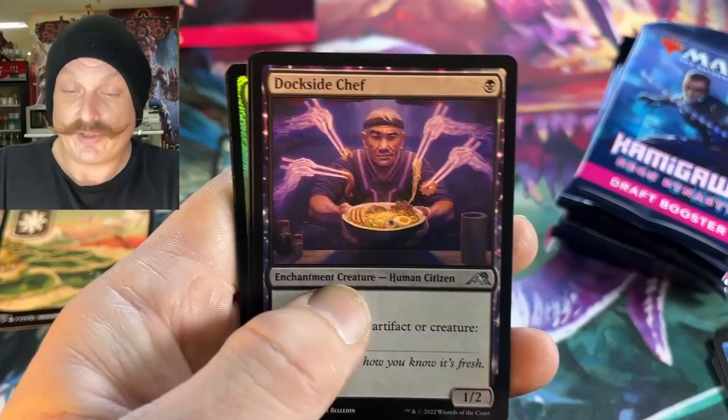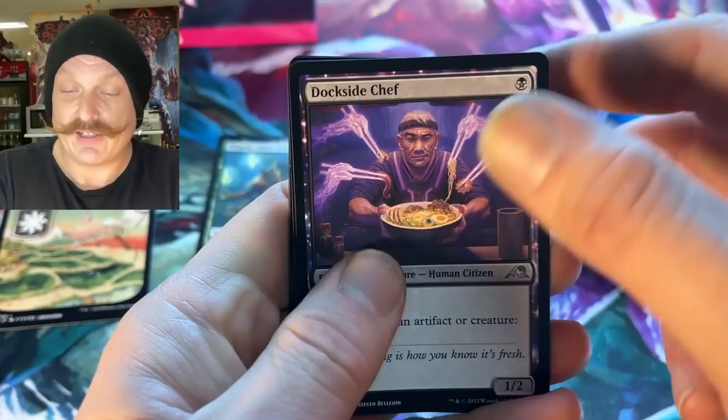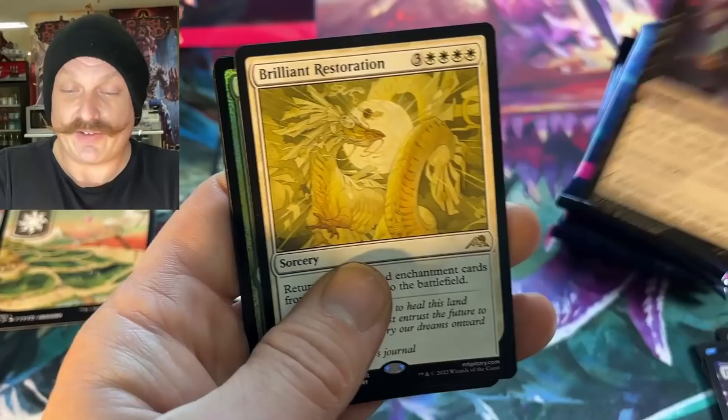Mobilizer Mech — so many vehicles, that's so cool. Dockside Chef — look at him. You think he's at the Rishtan port cooking up that? He's cooking for spirits. Those spirits are grabbing those faux noodles with that eye in it. Yeah, with the extortionist?